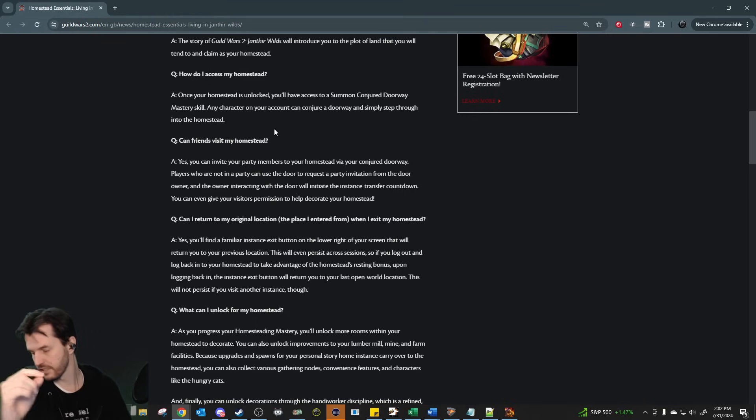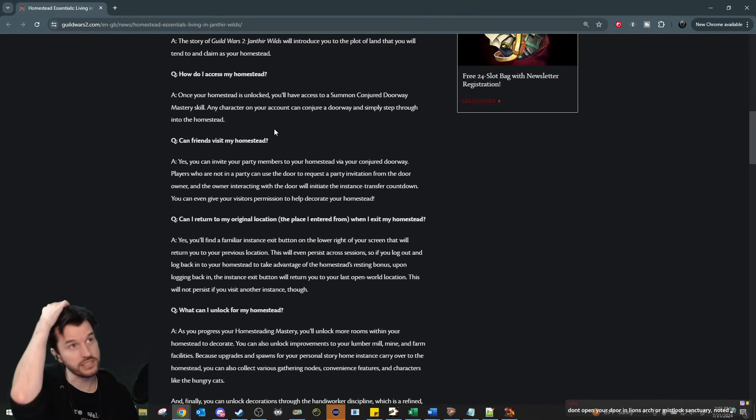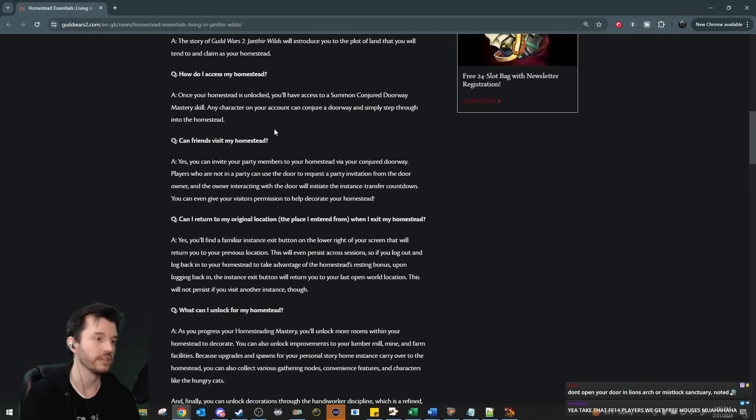In existing player housing, you can have other people zone in with you, but with the current system you have to be in a party — not squad — with the other people that want to join you. Then you zone in, they get a pop-up asking if they want to zone in too, and they have to hit yes within about 15 seconds. If they don't hit the button and you're already inside and they want to zone in, you have to zone back out and then back in with them. You have to zone in at the same time.